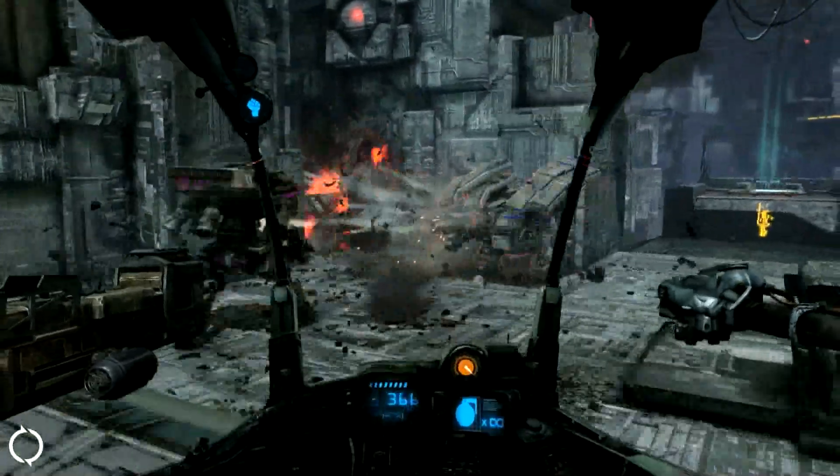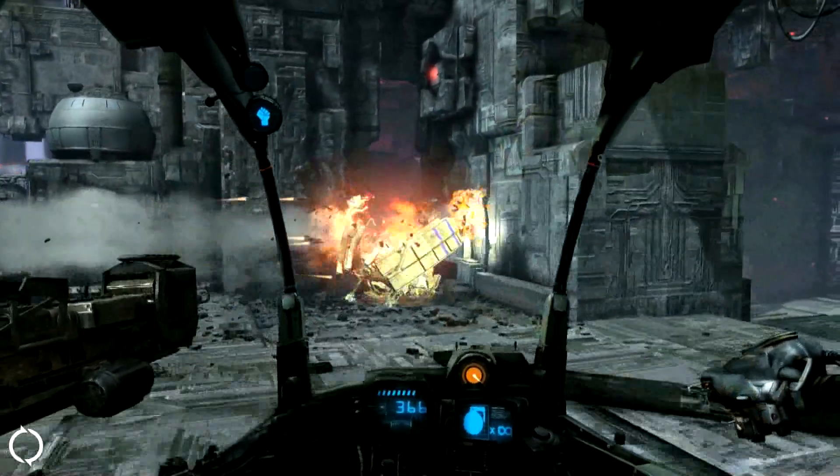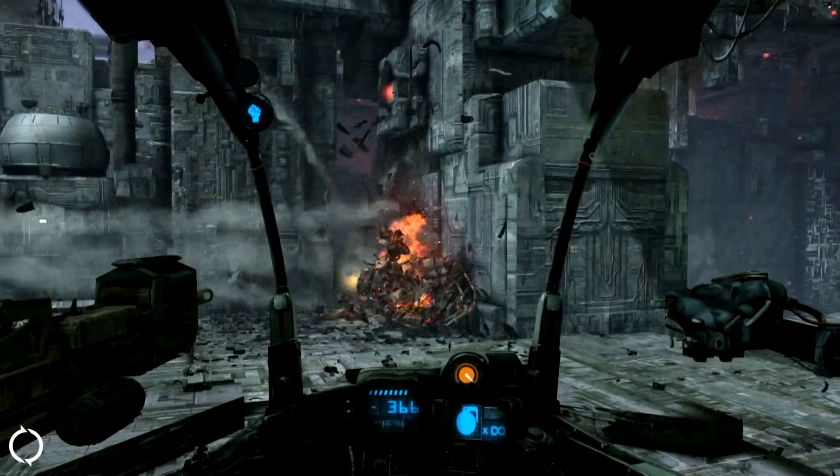In Shadow Mode, when something cool happens in the game, capture it by hitting Alt-F10. Shadowplay will capture up to the last 20 minutes of your gameplay.